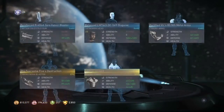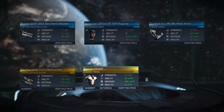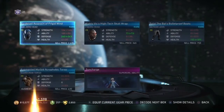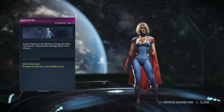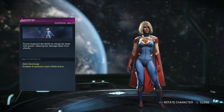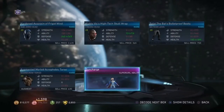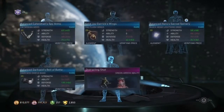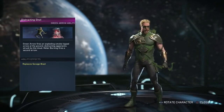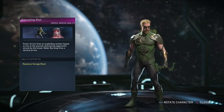I'm about to be down to our last 20 platinums. I thought that was Brainiac — I don't have any Brainiac sets, I need some. 26 left. Sun Charge — this is probably gonna be a long video. Grants Supergirl the ability to charge her body with power, reducing damage taken from attacks, and disabling Kryptonian lasers while active. That's still a good ability — only takes one slot.